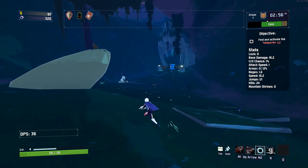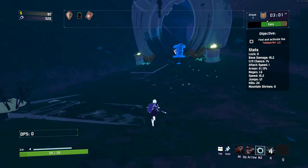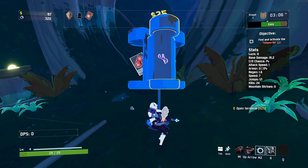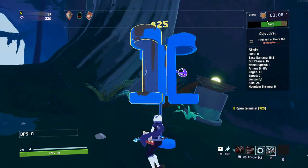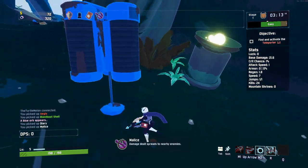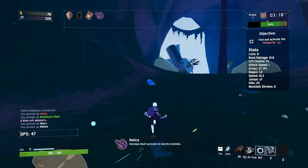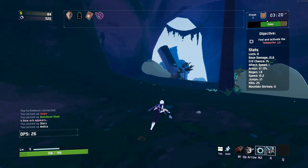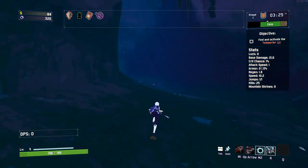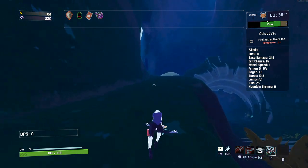How much passive XP do I end up getting? Actually I do see it going up. These seem to be the classic items — I don't know why they appear as cards. Let's take this little weird purple thing: Malice — damage dealt spreads to nearby enemies. That sounds really good. It depends on whether it's a percent of damage or divided evenly between targets, I'm not exactly sure.